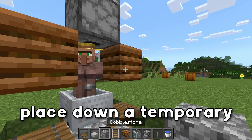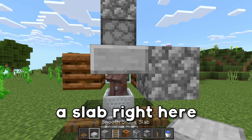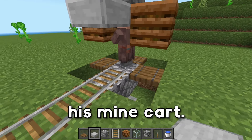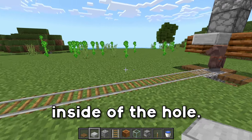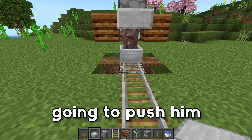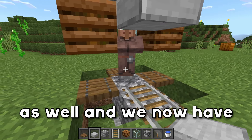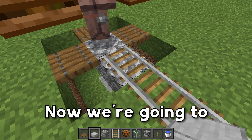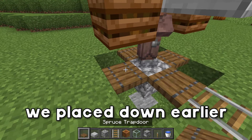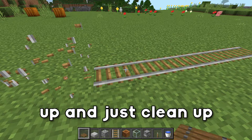Place down a temporary block on one of these composters and place down a slab here upside down. Go ahead and break your temporary block, and we're also going to break his minecart so he is inside of the hole. Do the same thing with the next villager — push him into the area and break his minecart as well. We now have two villagers inside of our chamber. Break this rail and the temporary block, replace the trapdoor, and clean up your area and get rid of any rails you used to get the villagers inside.